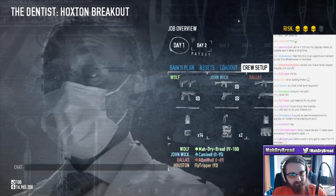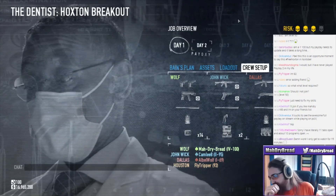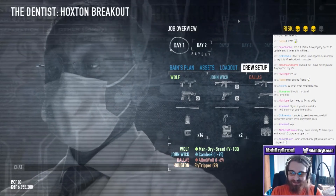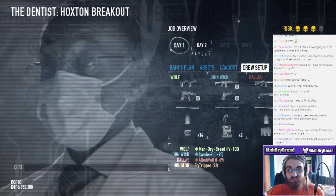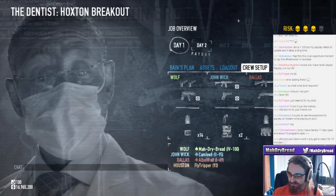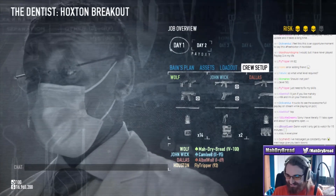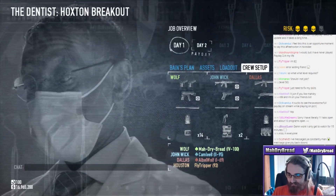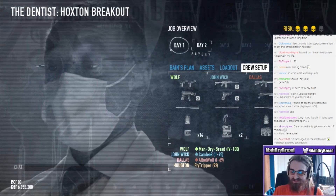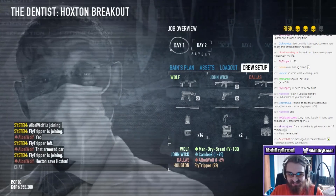I wonder if you can do that actually - because once you've beaten this heist, that unlocks the ability to have Hoxton as your preference. I checked in the inventory earlier just to see if I could be Hoxton on the Hoxton mission. Med bags give you back downs - what the fuck is the point of a doctor bag then? Don't message me during the stream, I'm busy streaming - just say it in the chat.